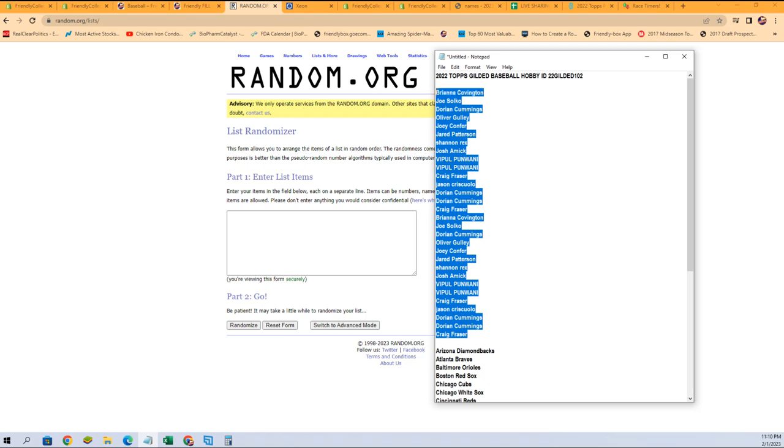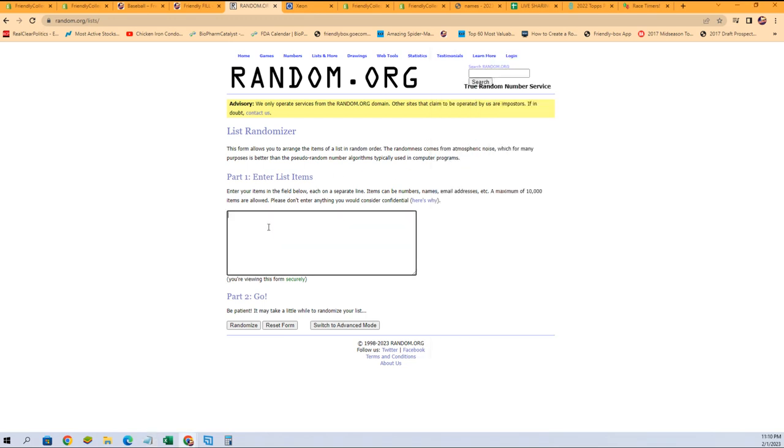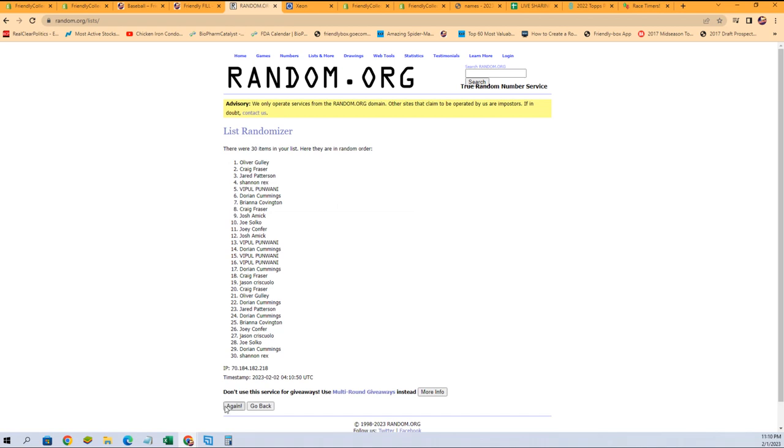All right, all of our owner names — and again, seven times. There we go: one, two, three, four, five, six, and seven.